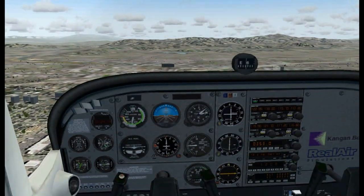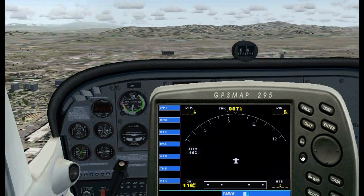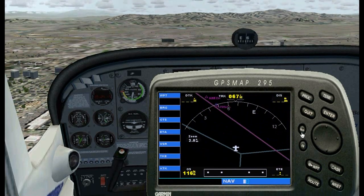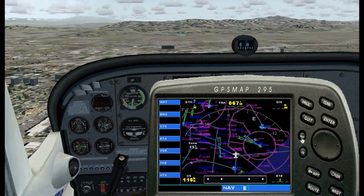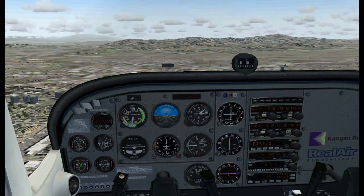I'm going to pause the game and use GPS to show us how close we are to where we're supposed to be. Remember, we are supposed to be right next to that Class B triangle. As you can see, we are very close — right there. That's close enough. Let's continue the game.